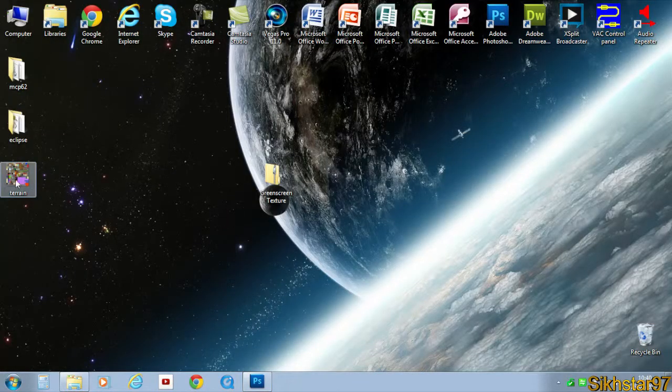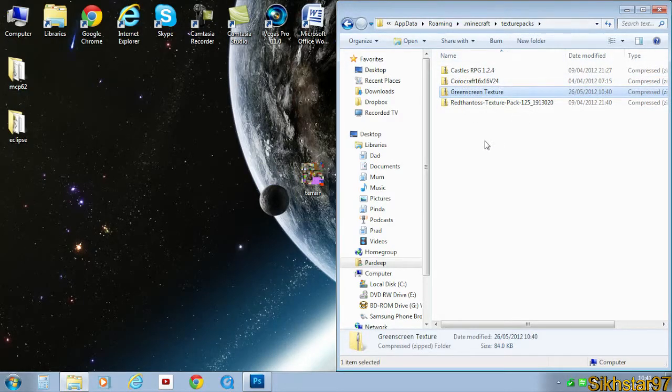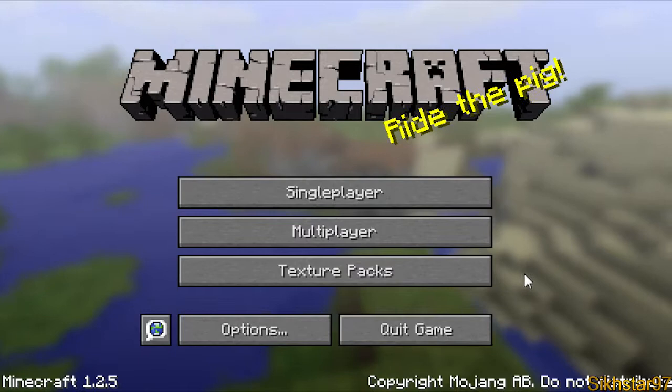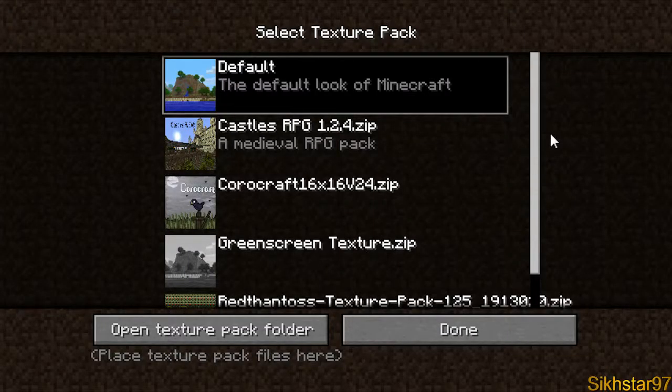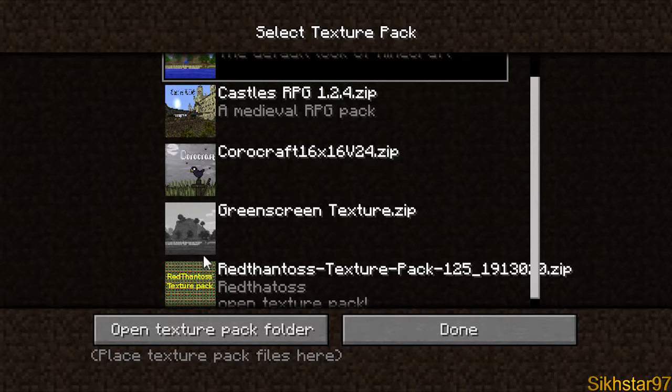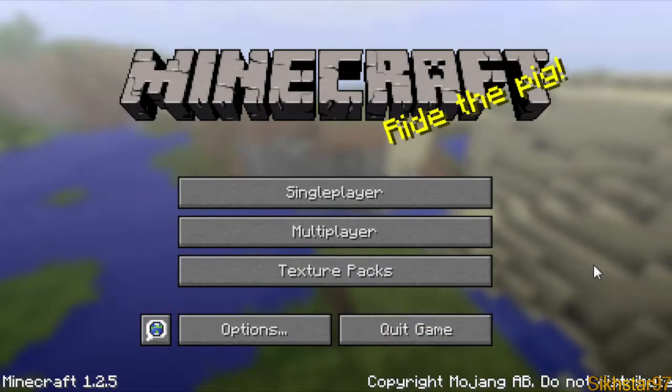Instead of overriding our existing minecraft.jar, drag this into a zip folder called green screen texture, then drag this inside the texture packs folder of the dot minecraft directory. Now apply the texture pack by going to Texture Packs and selecting green screen texture.